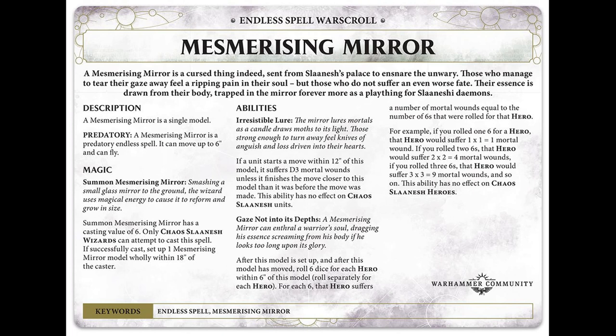I thought it was predatory but there you go! To summon it you need a casting value of six, which is relatively easy on two dice so I think we can see this on the battlefield as well. Wizards can only attempt to cast it as per any other endless spell. If successful, set up the Mesmerizing Mirror wholly within 18 inches of the caster — that's a nice big bubble for it.